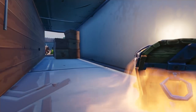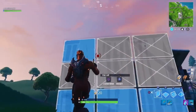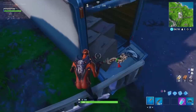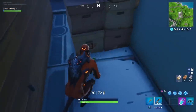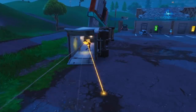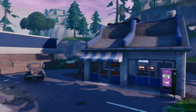Starting off, our first spot is going to be at Motel, and this is how you can get behind the boxes that's inside the 18-wheeler. You can't just jump in there usually and get the chest, but you can go on this edited wall and then jump on the boxes and go behind them, and boom, you're in. Amazing spot for an ambush — definitely a great spot for hide and seek. I guarantee no one's going to see it coming.